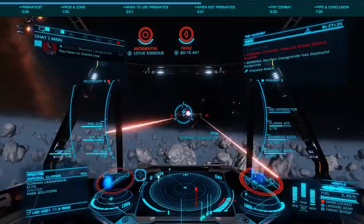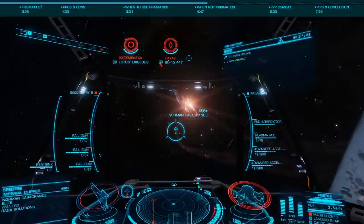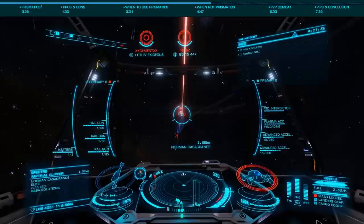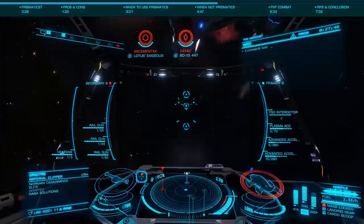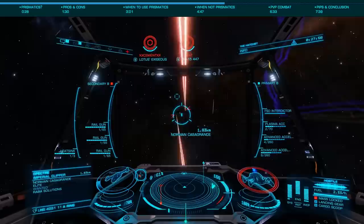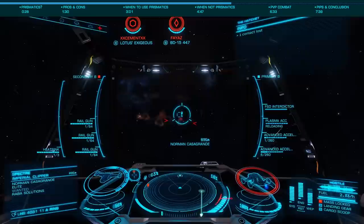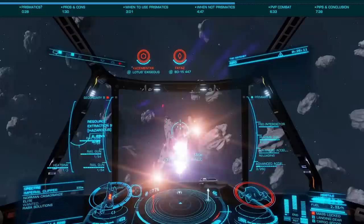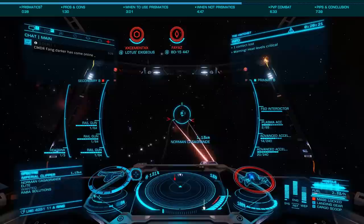Now let's look at some places prismatics don't work so well. One shield type we haven't addressed is biweaves, where the primary benefit is much faster recharge and regeneration times. This is where biweaves excel, mainly with hull tank ships such as the Alliance and Federal ships, where shields are generally considered a buffer to the hull. Over the course of a fight you recover your shields multiple times. Biweaves are also excellent for bounty hunting where you engage one or a few enemies, then have time before the next fight for shields to recover. When engineering biweaves, you'll want to use thermal with fast charge and primarily resistance augmented boosters, as these won't negatively affect recharge and regeneration times the way reinforced and heavy duty will.